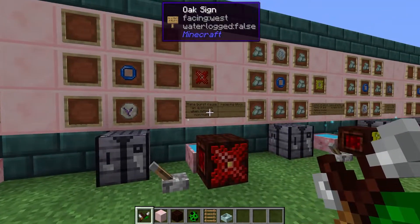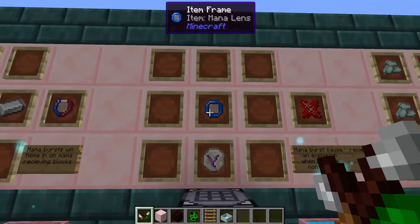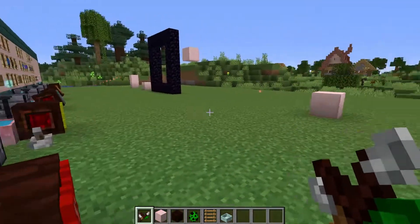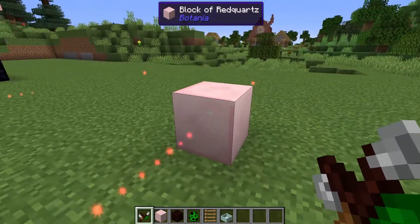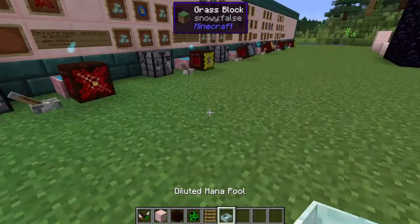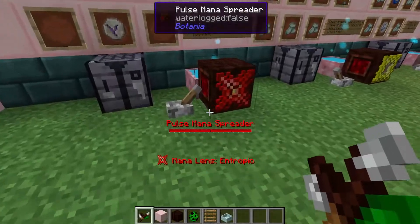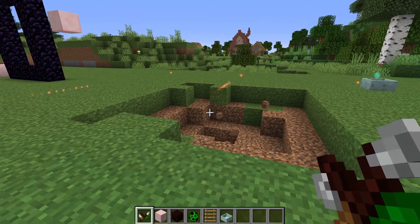Something that could also be used for a cobblestone farm is the entropic lens. This is made with the rune of envy and a mana lens, and this is going to cause an explosion when a mana blast hits a non-mana-receiving block. So if this mana burst hits a block of red quartz, it's going to create an explosion. But if it's pointed at a mana pool it won't do anything. Firing at the diluted mana pool it goes inside fine, but hitting a regular block causes quite a hefty explosion.